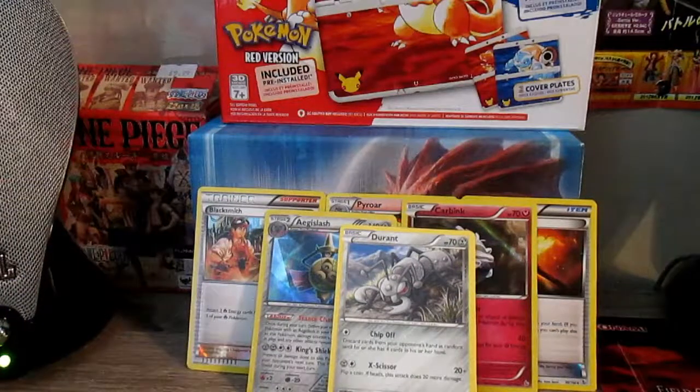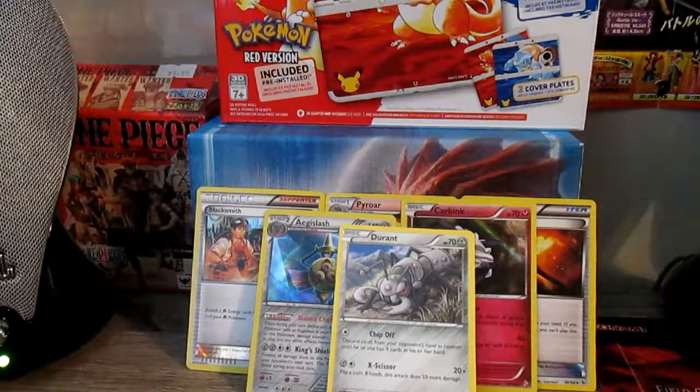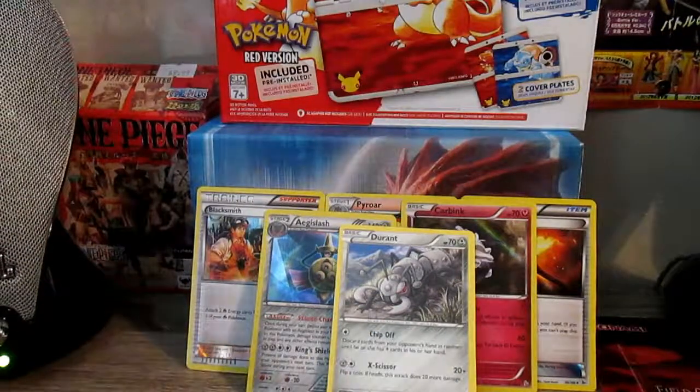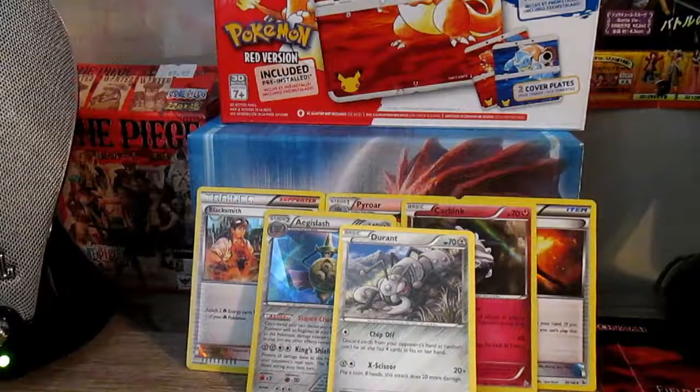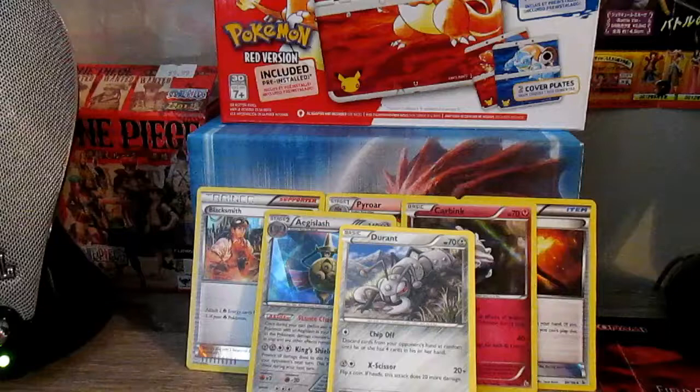Alright, so that will end the first episode of Poke Monday. I'm going to try to get some Phantom Forces for y'all. My card shop only had one, and I kind of wanted three packs, so I went to Walmart and got this kit. Maybe tell me what you guys want me to open. I think I want to do older sets. Phantom Forces I really want. There's Roaring Skies I could do at Walmart — they have a Blastoise pack. Maybe I'll do that next time. Anyway, thanks for watching everybody. There will be a new episode next Monday. Like, comment, subscribe, and I will see you later.